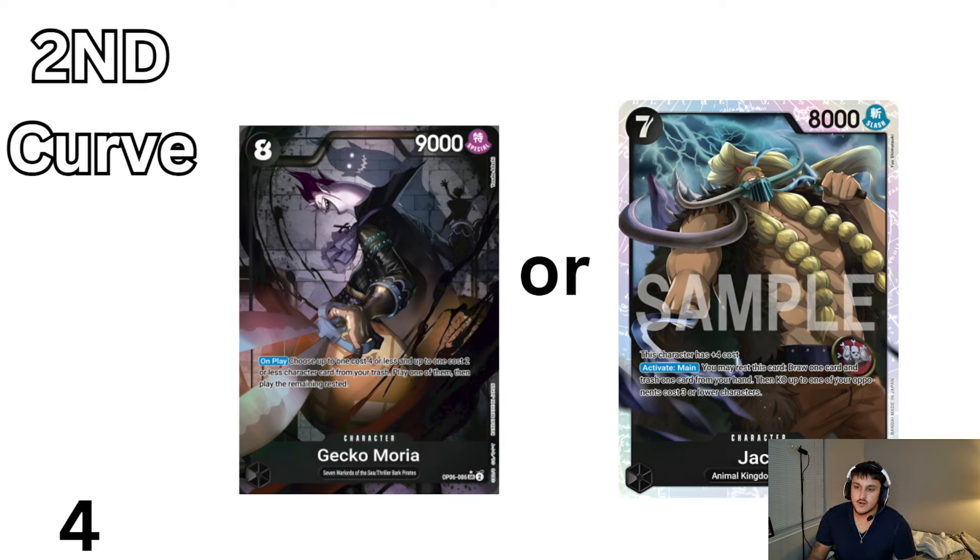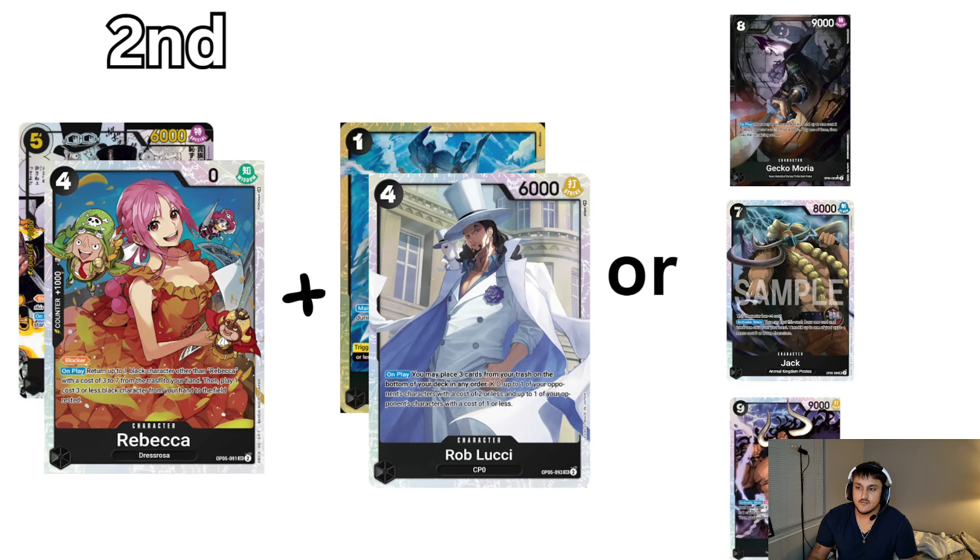Second curve on 8-Dawn, we're always going to play either a Moria or a Jack with an Ice Age. Moria is going to be most of the time, and this Moria is probably going to be a utility Moria. We'll talk about those in a second. Then on 10-Dawn we do what we just talked about.